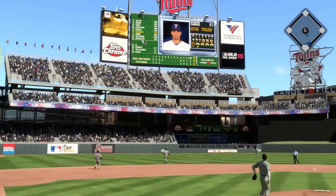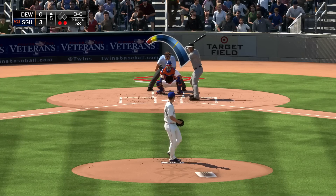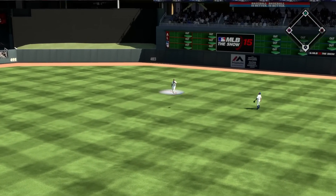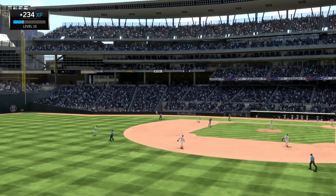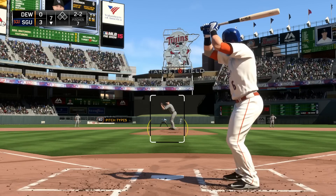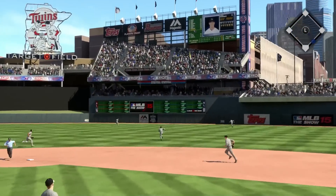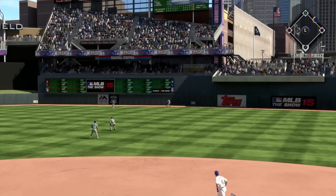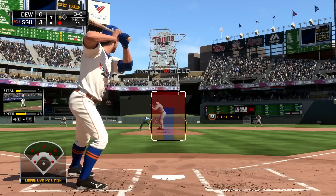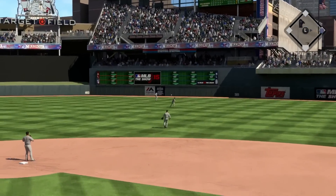Bottom of the fourth, still two nothing — well, Chirinos goes deep and it's gone! And here's what I'm talking about with presentation: no trot on the bases, that's it. I usually like to show more than that on a home run and you get no replays or whatever. The presentation is stripped down so that games can play faster, which I realize is a good thing especially for online play. We're cruising — still got them shut out going into the seventh inning with a three-nothing lead. Corey Dickerson goes to the gap in a pinch-hit spot for a double.